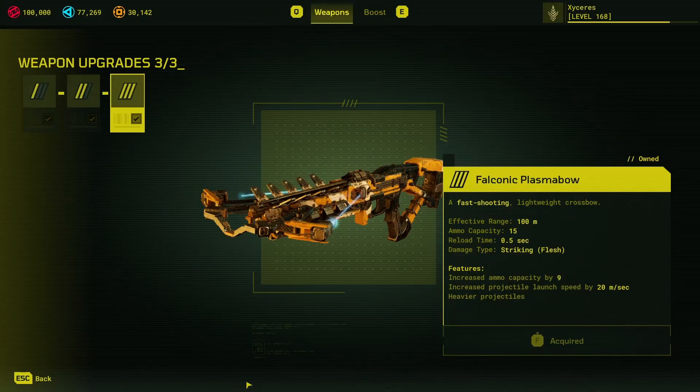Hello World's IceHouse here, bringing you another weapon guide — in this case for the Falconic Plasma Bow. This is one of the weapons available at release. For a too long didn't watch: this weapon is very good against guards, and very good on hard guard-heavy maps.